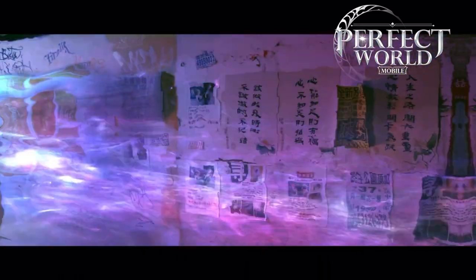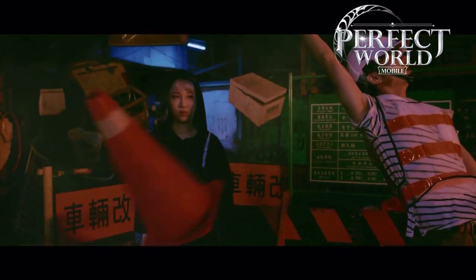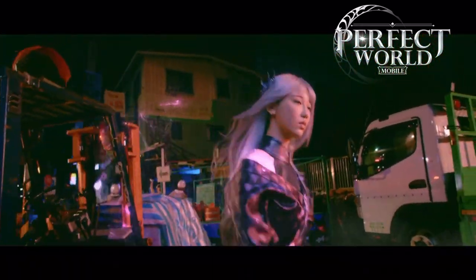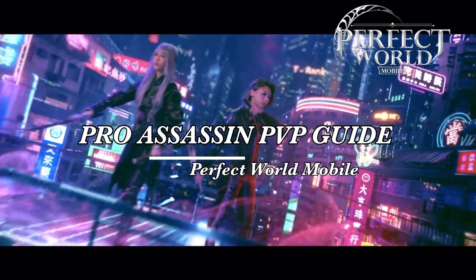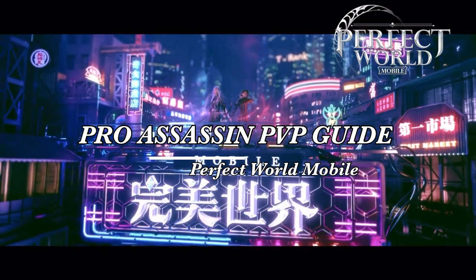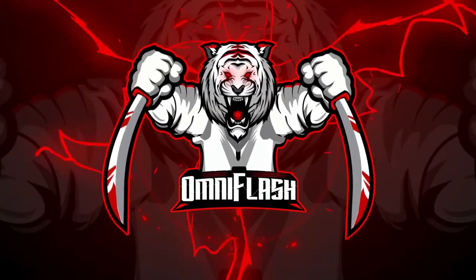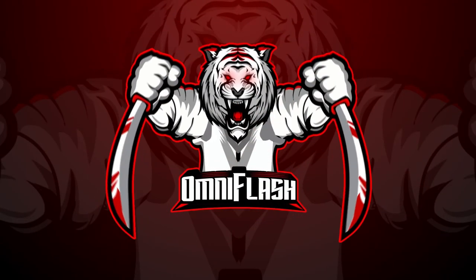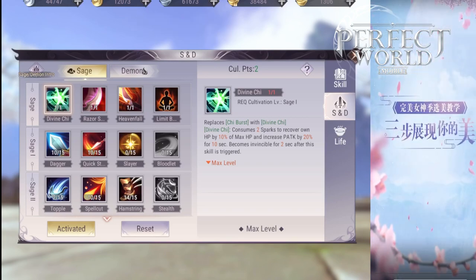Today is an advanced Assassin's Guide. We're going to be looking at the PvP of both Sage and Demon Assassins. Straight out of the box, when you start an Assassin, the Sage class with all of its normal skills is going to be geared towards PvE. All of the normal skills for Demon Assassins are geared towards PvP.